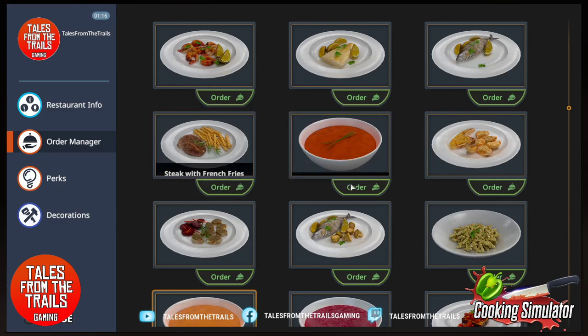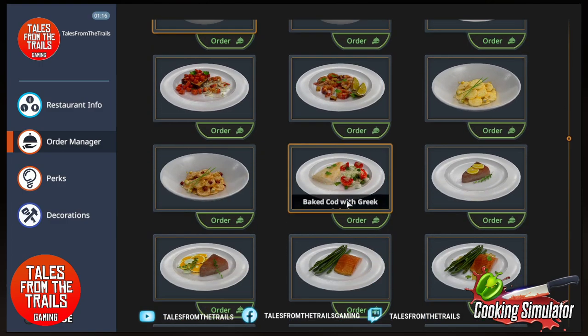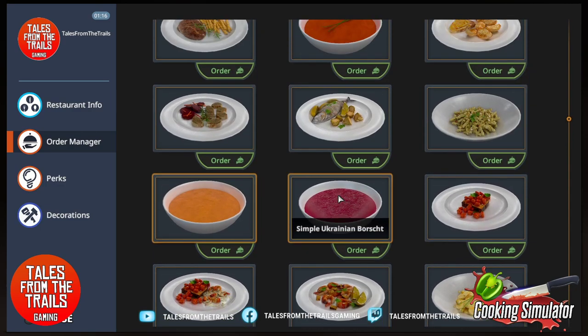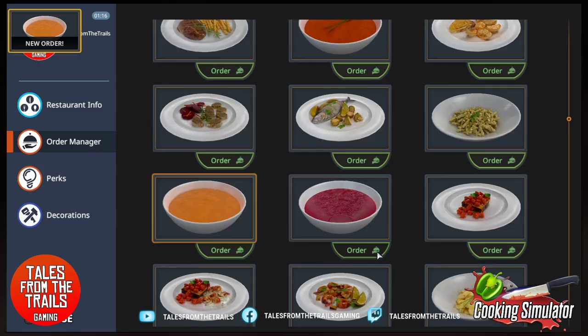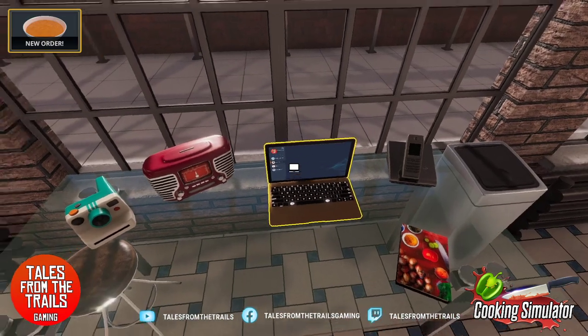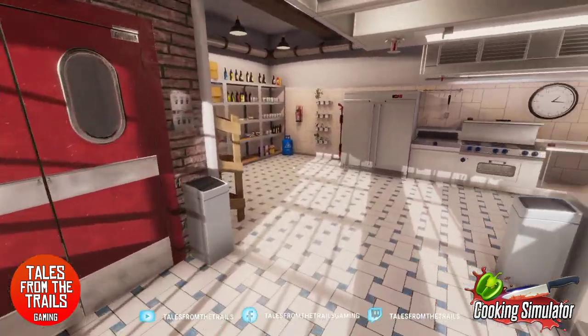What I want to do is a starter, a main, and maybe a dessert if it'll let us. There are loads and loads of recipes to choose from, but I think we're gonna do the fast pumpkin soup because it is quick and you literally have to mix all the ingredients and chop everything up. It's better than it sounds — things can go terribly wrong.